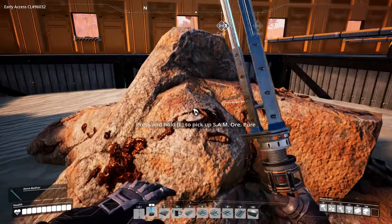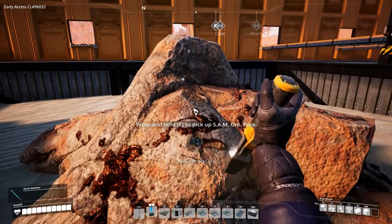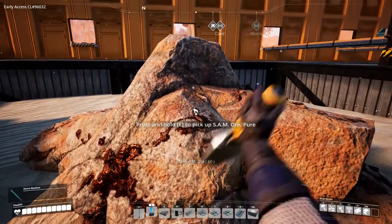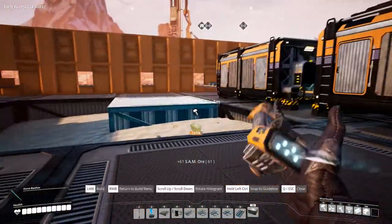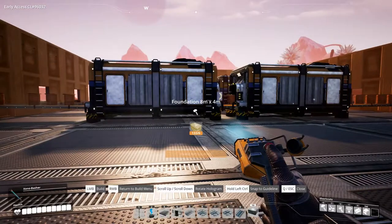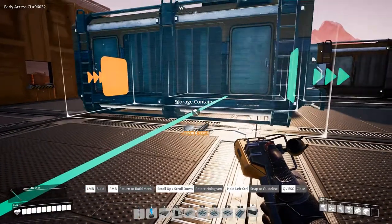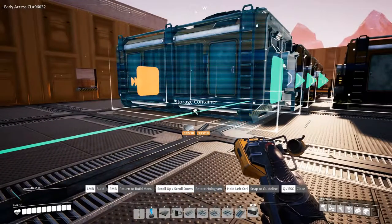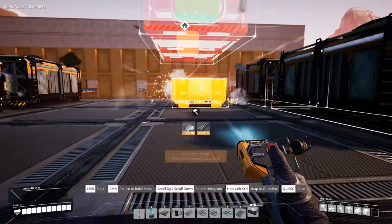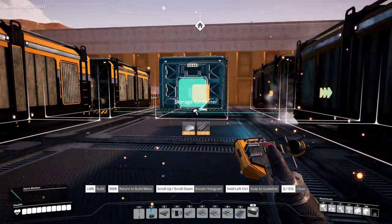We forgot to pick up this ore over here — this is SAM ore. I have no idea what I need it for right now but we'll find out. Let's pick that up and get some storage going for the products in this area. We need some foundations and storage containers — let's place those down.